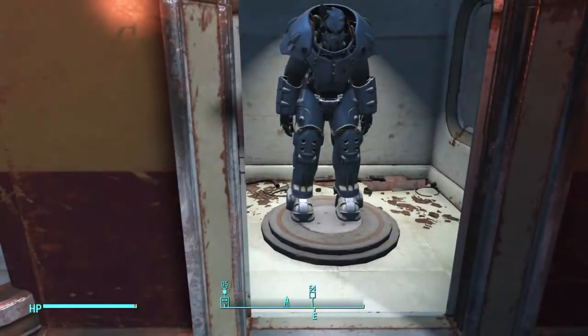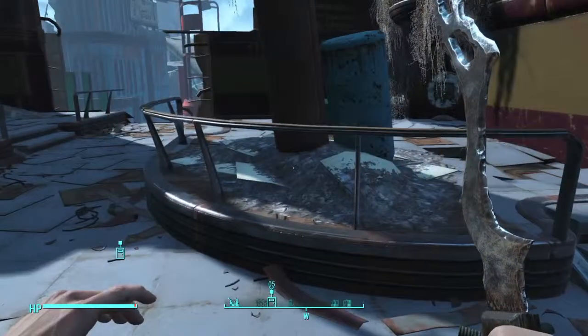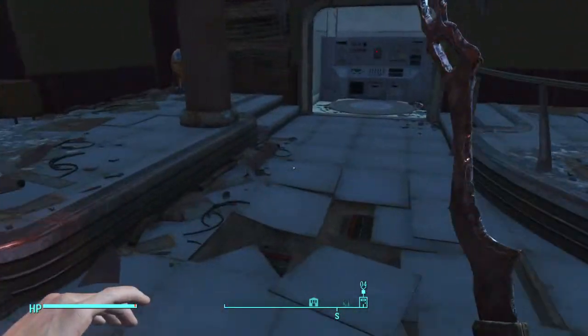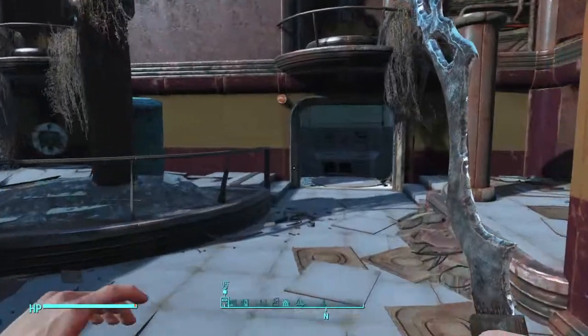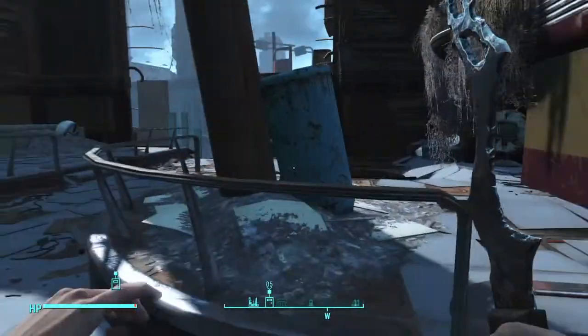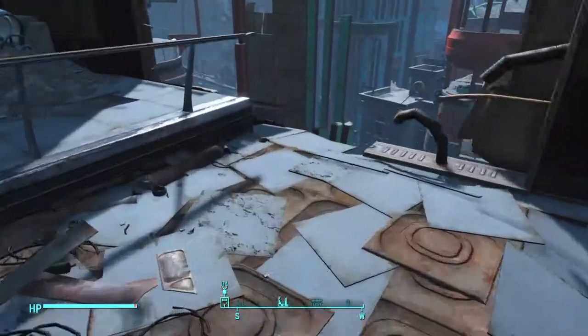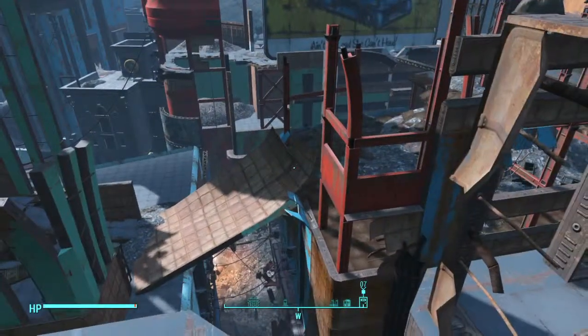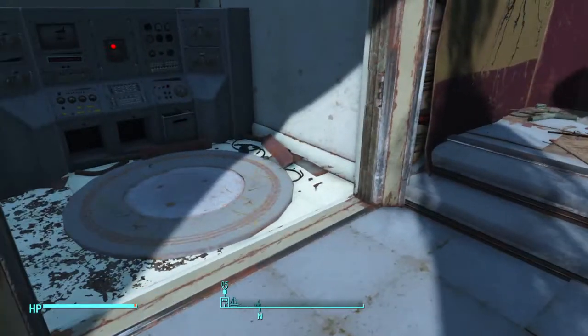This door will be closed and you can't enter it. There's gonna be an Assaultron in this door, and in the door over here there's going to be a Sentry Bot, so just be prepared because you are gonna have to fight a Sentry Bot and an Assaultron to get this.